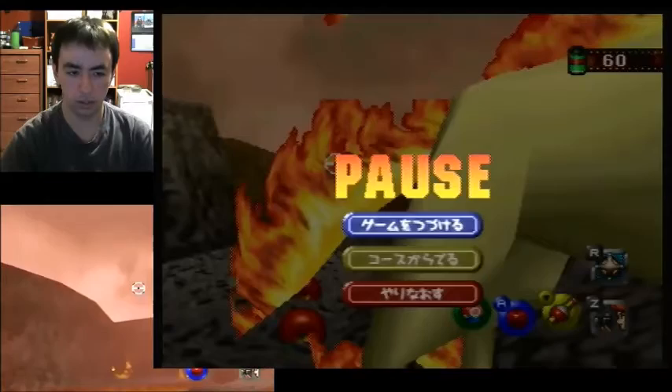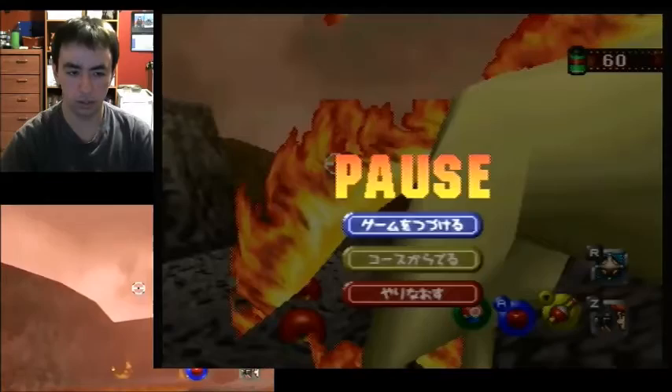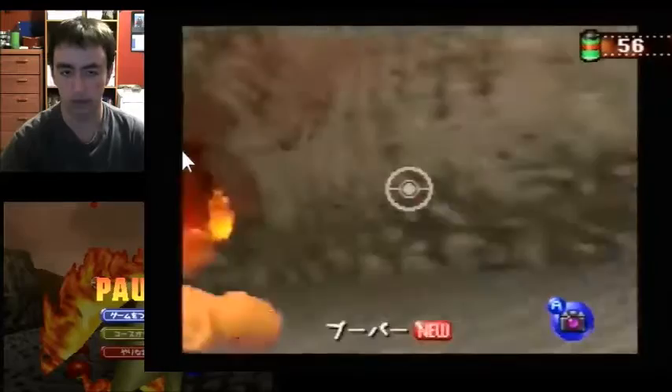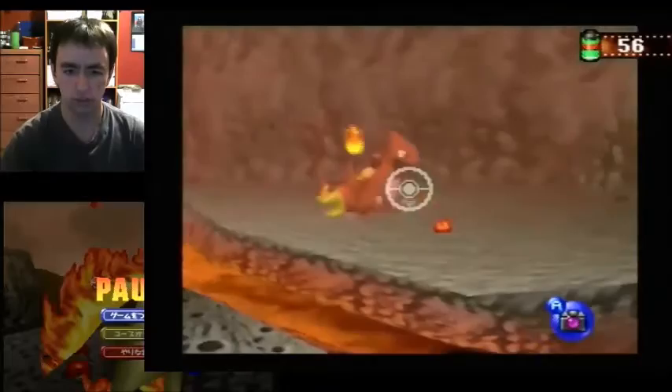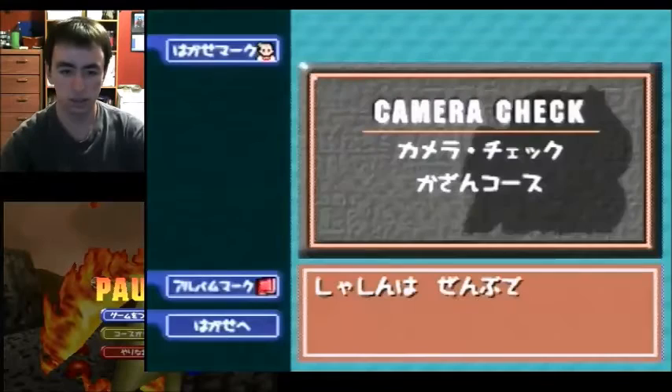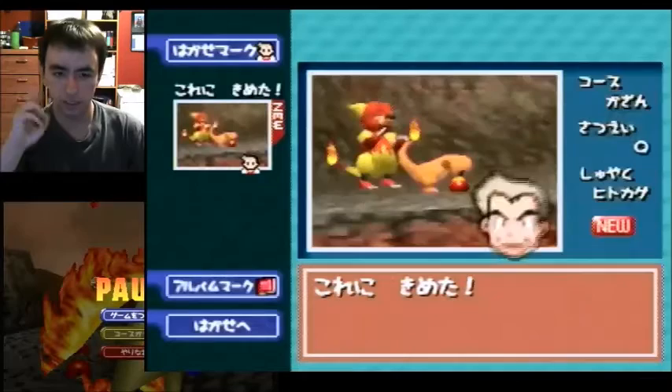My strat for Magmar is to get Magmar eating the apple first, then Charmander is gonna be really close so you can just throw an apple to Charmander — they're both really close to each other already so you don't have to worry. If you're feeling confident on points, you can get Moltres as Rapidash is exiting the lava — saves four seconds. If not, just get early Moltres as intended.